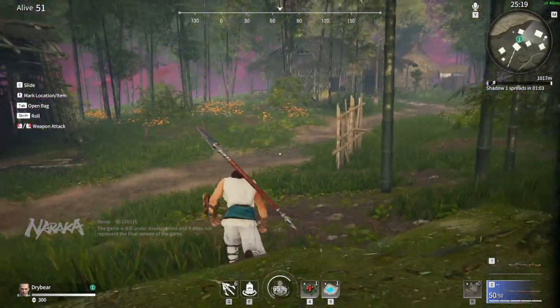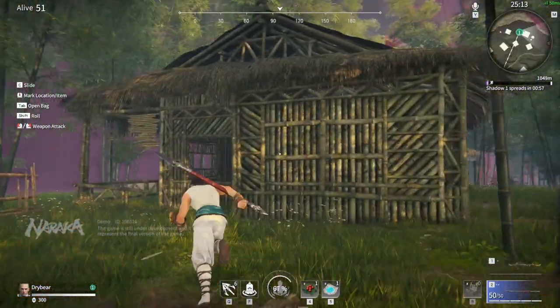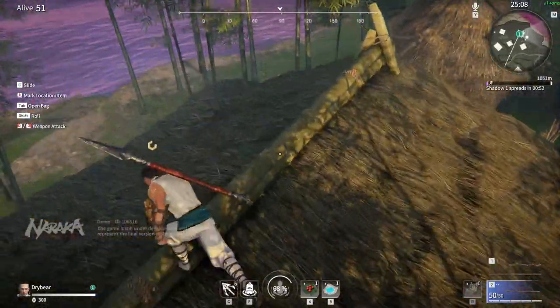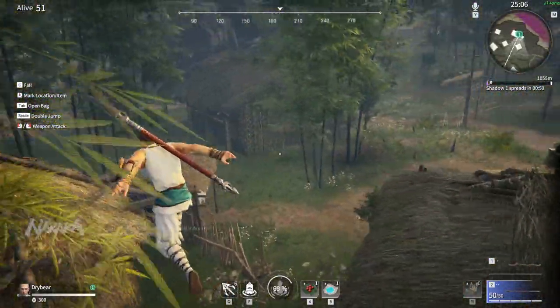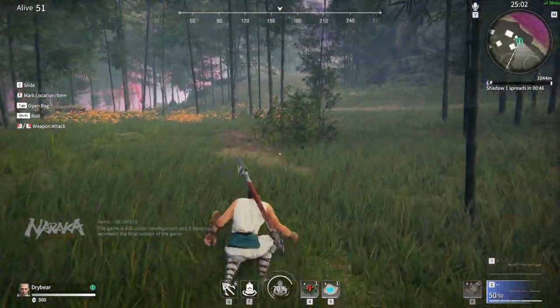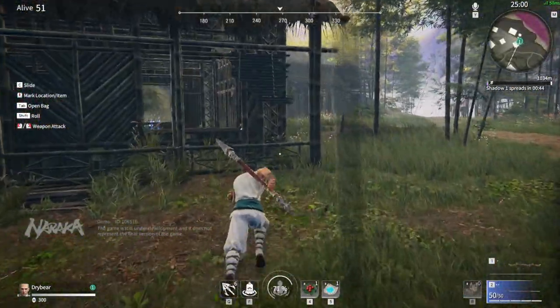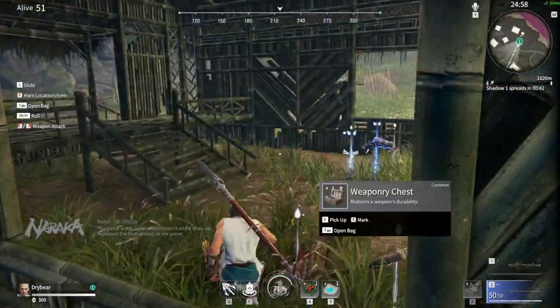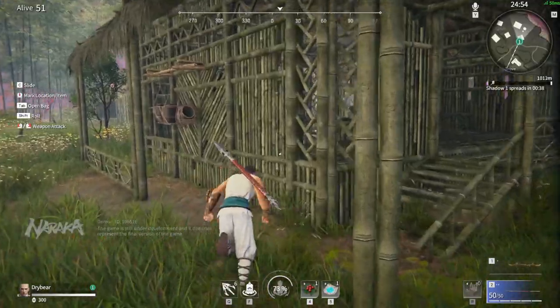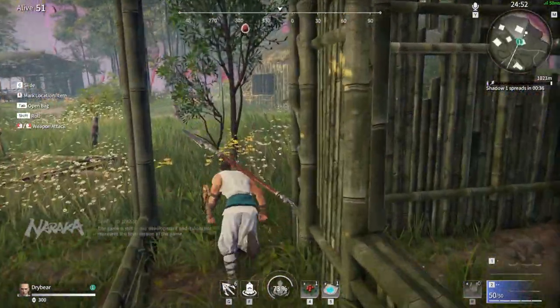Next, let's talk about traversal. You can traverse almost everything — you can climb buildings, mantle up onto roofs, grapple onto different areas, and climb trees as well. As you move around the environment, you'll find that most things are interactable. You can dive through windows, break through doors, and wall run as well. If you go up to a wall and run on it, you'll be able to get a wall run off of that.